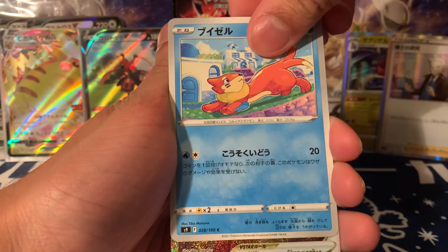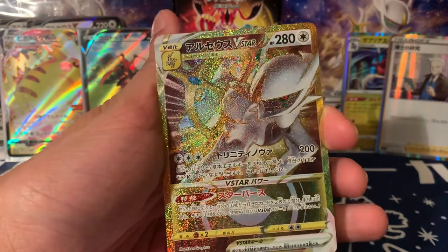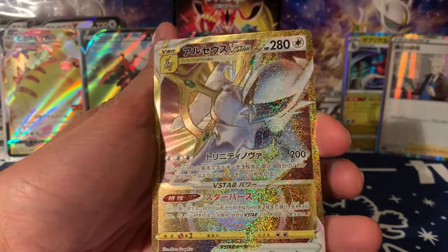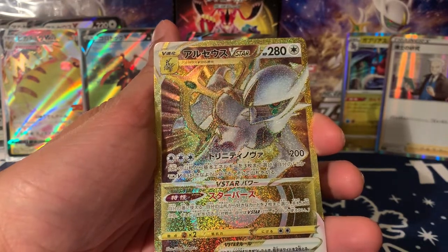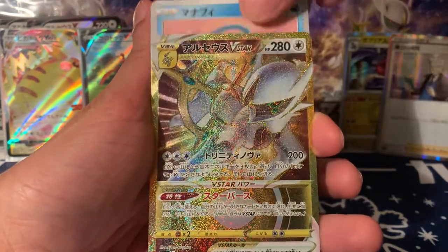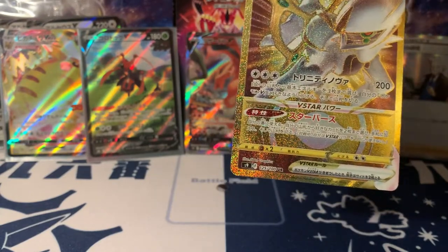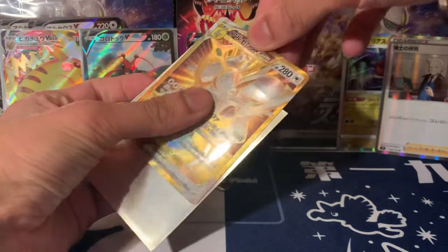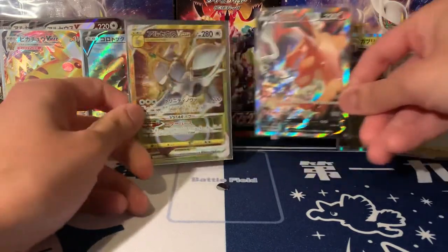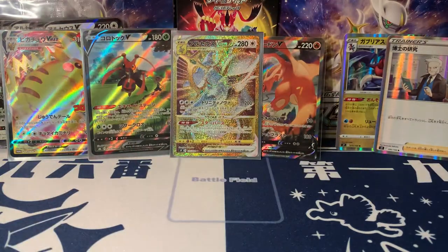Oh — gold! OH YES! Okay, wow! This is one of the best gold cards you can get. This is the gold Arceus V Star, and it's coming in Brilliant Stars as well. Crims, you've done me very well — thank you Phil! That is very nice. It's one of the few V Stars — there are four V Stars coming in Brilliant Stars: this one and the three Galarian birds — Articuno, Moltres, and Zapdos in gold form. That is a beauty.